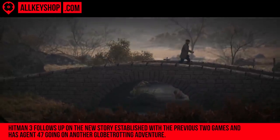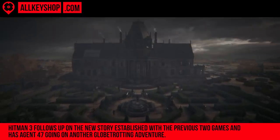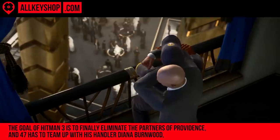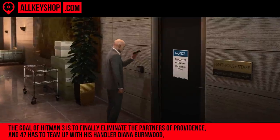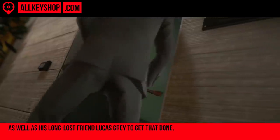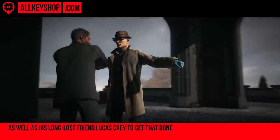Hitman 3 follows up on the new story established with the previous two games and has Agent 47 going on another globetrotting adventure. The goal of Hitman 3 is to finally eliminate the partners of Providence, and 47 has to team up with his handler Diana Burnwood, as well as his long-lost friend Lucas Grey to get that done.